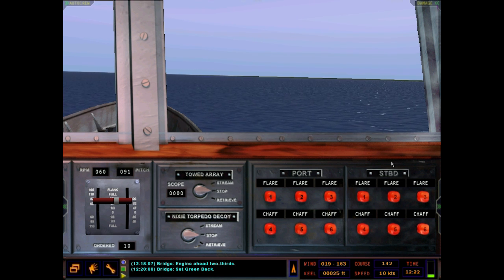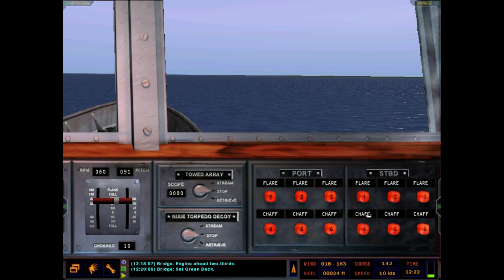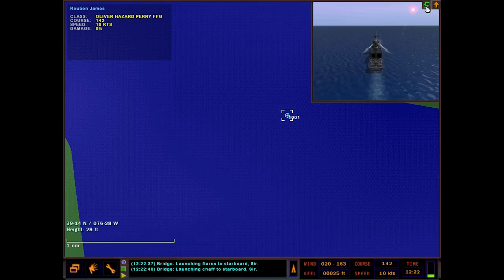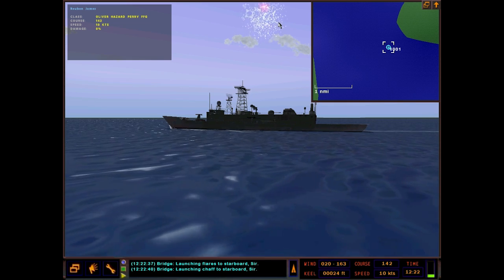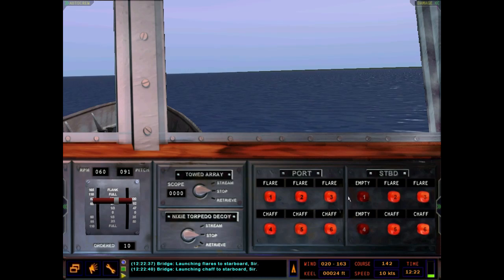Coming over here we have our flare and chaff, used to defeat homing enemy missiles. I'm not sure I've ever seen one actually defeat an enemy missile. I've heard that for a radar-guided missile, if you launch chaff right as it tries to get a lock on you, it can defeat the missile that way. You click to launch these — you'll get a nice little flare or chaff cloud. Flares are for infrared missiles obviously, and chaff is a bunch of metal flakes in the air to create a huge radar blip hopefully bigger than your ship.